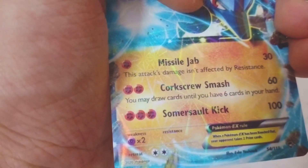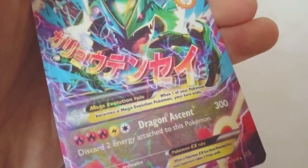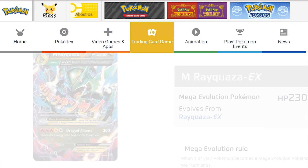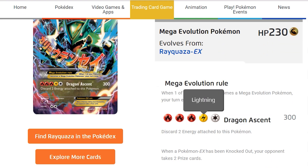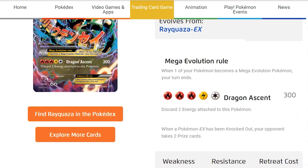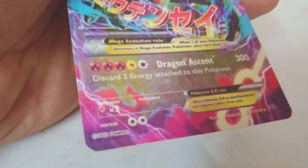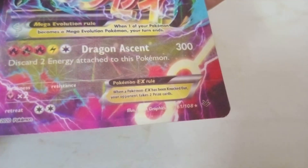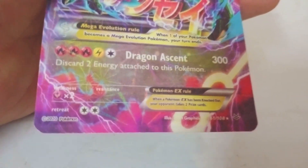I've got a second Mega Rayquaza here, this time with 230 HP. When one of your Pokemon becomes a mega evolved Pokemon the turn ends. The moveset is different this time - with fire, electric, and colorless energy it's Dragon Ascent with 300 damage, and it discards two energy attached to this Pokemon. It's also a dragon type, weak to fairy types, retreat cost is two, and its number is 61 out of 108 from XY Roaring Skies.